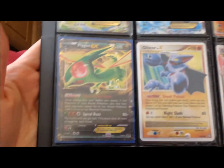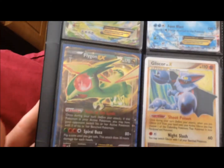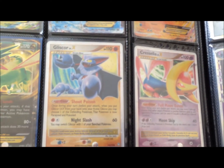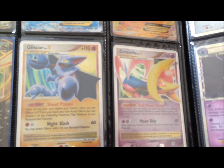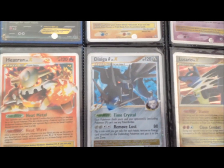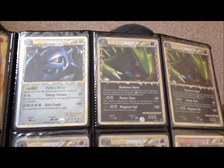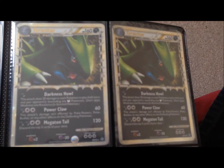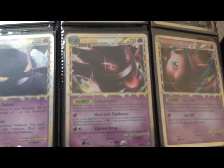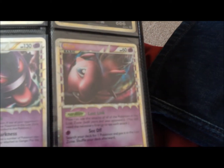Some Level X cards: we've got a Gliscor, a Grisselia, a Heatran, Dialga, and a Lucario. I haven't got that many of those. On to some Primes: we've got a Steelix, two Tyranitars, a Crobat, a Gengar — one of my favorite primes — and a Mew.